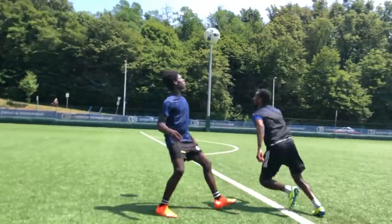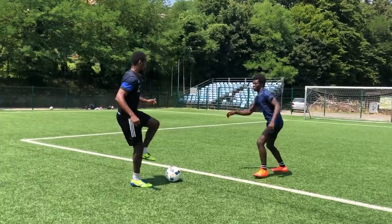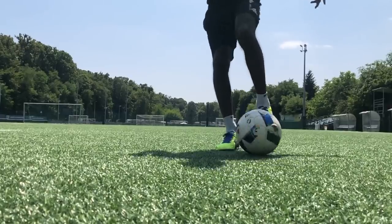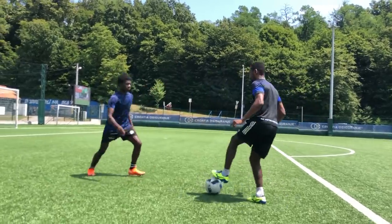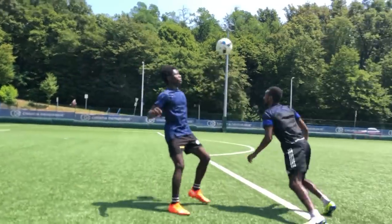We're getting tricky with it right here. The idea behind this skill is the same as the last — we use our instincts, what feels natural, to get out and away from the defender. Popping the ball up is always going to be tough on the defender. To do this, we back up to lure them in, then pull the ball back and point the toes down.